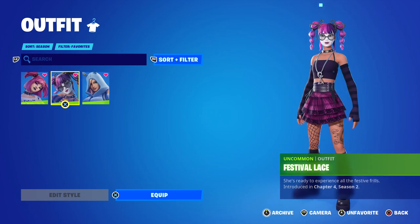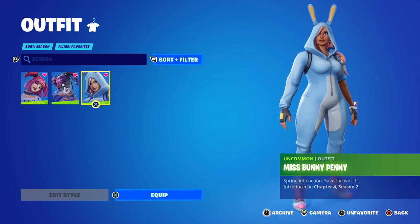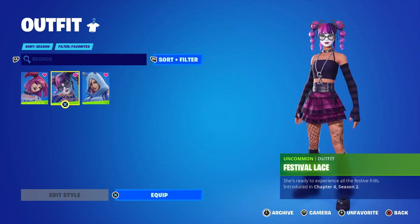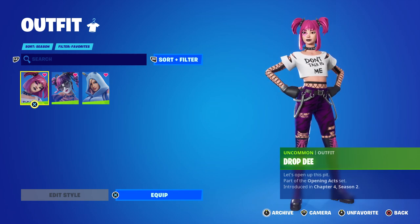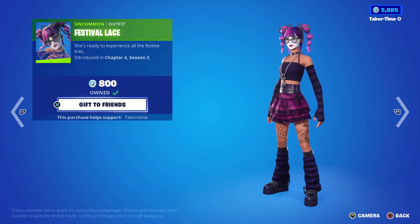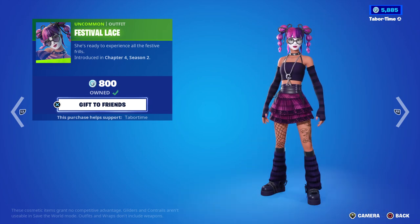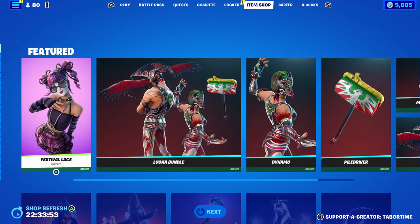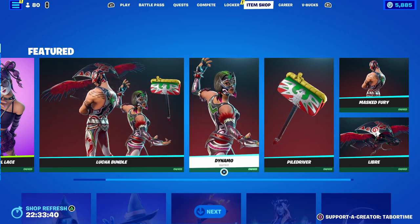They're all 800 V-Bucks — three 800 skins in a row, I love it. I did do a full gameplay review on Miss Bunny Penny and today's skin Festival Lace, but not on Drop D. Festival Lace is 800 V-Bucks; she's ready to experience all the festive frills. Since she's just an 800 skin, there are no accessories for her and she's not part of a set.